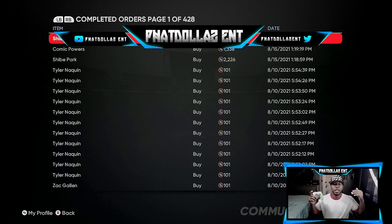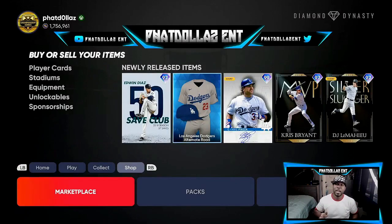With 2000 stub profit per flip, if you can put 30 minutes into the market and place 20 to 25 of these orders, that's an easy 50,000 stubs. The more time you invest, the more stubs you'll walk away with — enough to finish all your collections and buy any player you want. We're currently sitting at 1.756 million stubs, so flipping stubs and playing the marketplace definitely works.